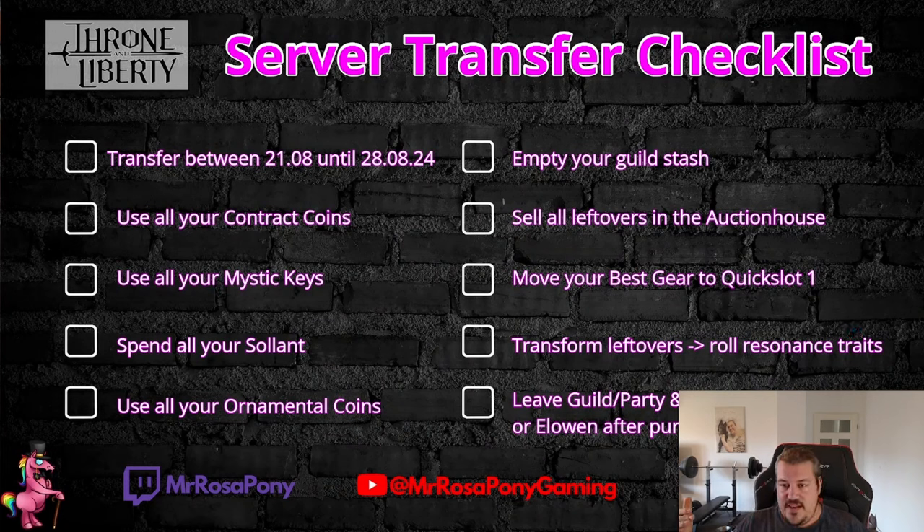The guild stash will also be deleted, so try to sell the stuff in the auction house together with all your other leftovers. Lucent will stay on your character, so try to convert every leftover piece or double drops that you have into lucent.